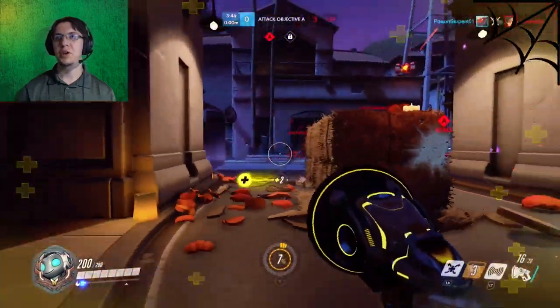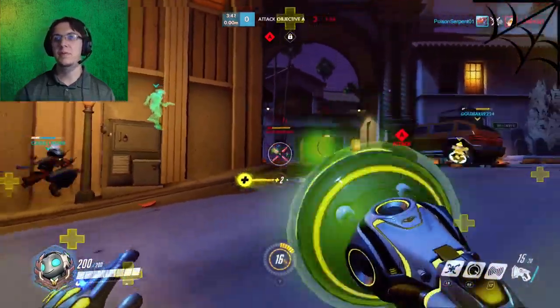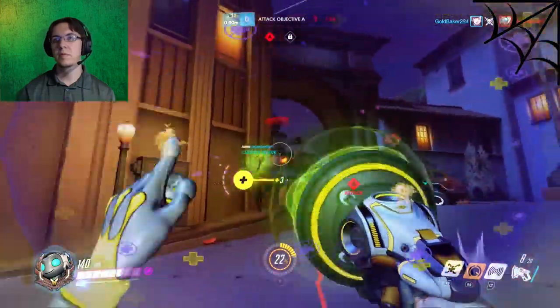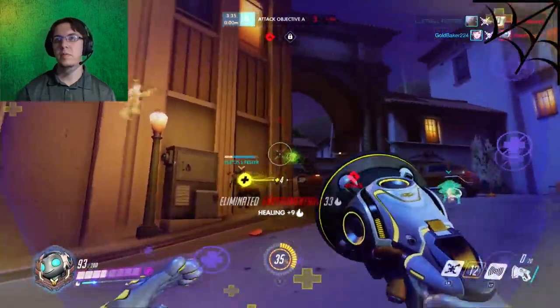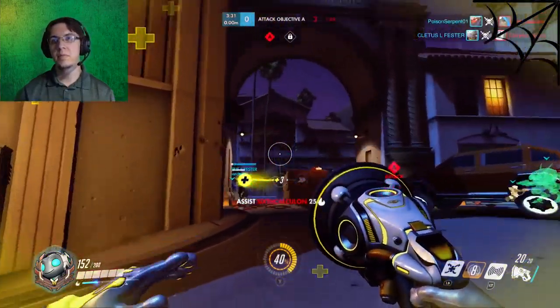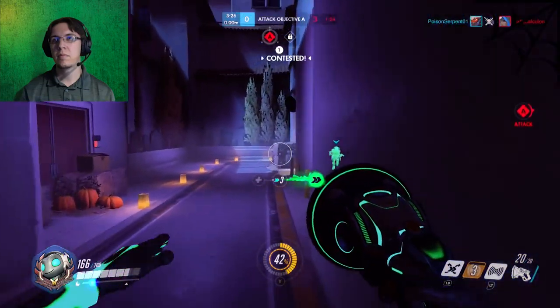There's a Symmetra — watch out guys, there's gotta be turrets. I got the turrets, I got a few of them. There's support on that side. They have an Ana — they have an Ana, no tanks.